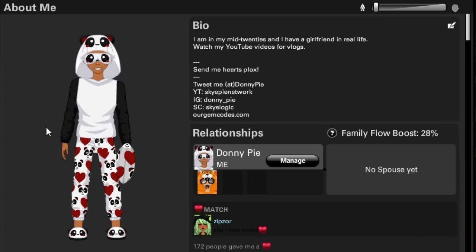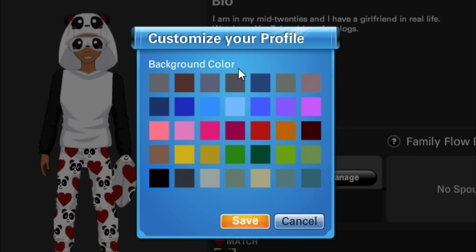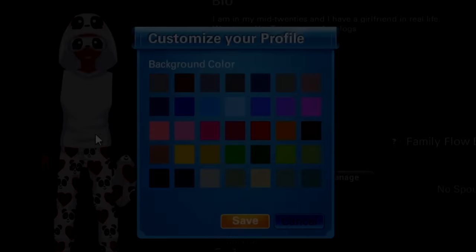This life hack is really simple and quick: whenever you have your outfit set, top right in your profile you can change the background color of your profile. I always try to color coordinate my profile to my outfit — easy peasy lemon squeezy.